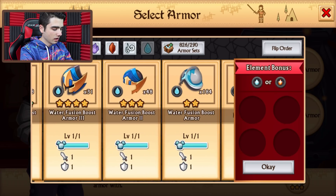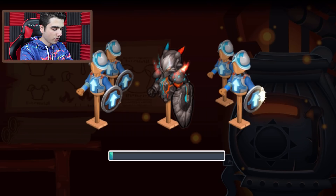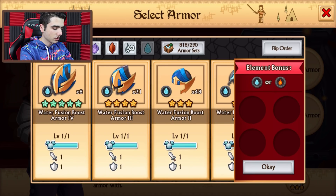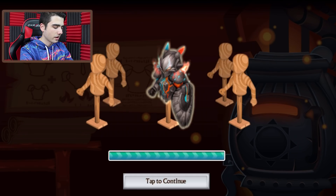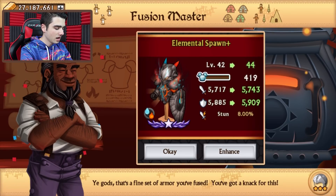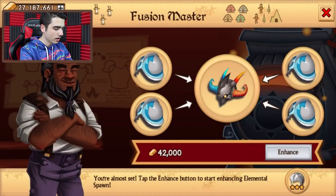Getting that armor leveled up as much as I can. I think I'm going to be doing level 50 or so, then jumping into the 3 stars — so many 3 stars. So I'm just going to be using a couple more 2 stars, try to get rid of as much armors as I can. 800 armors — he definitely cannot craft anything right now.